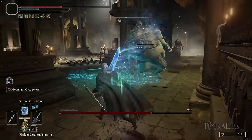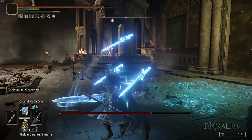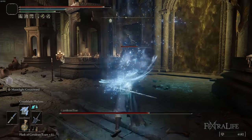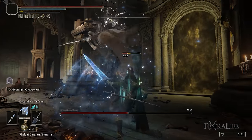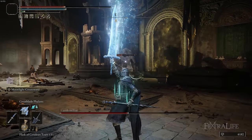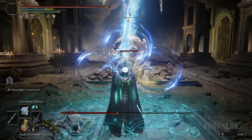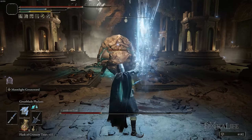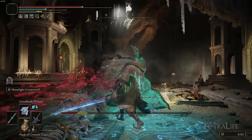A lot of boss fights go like this: go through the fog gate, drop Terra Magica — which increases magic damage by 25% and applies to both the Moonlight Greatsword and your spells — then quickly throw up Great Blade Phalanx, then cast Ranni's Dark Moon. That spell hits for very good damage and debuffs the enemy to take increased magic damage. If you also proc frostbite between Ranni's Dark Moon and the Moonlight Greatsword, they'll have even less damage absorption for a short time, making all your magic attacks hit even harder. Learning when to use Terra Magica and Ranni's Dark Moon in boss fights is very important — lead with them when you can, but sometimes an aggressive enemy won't give you the opening.